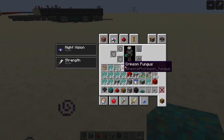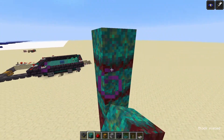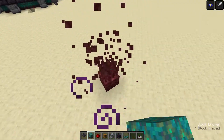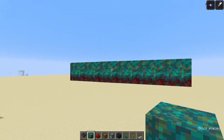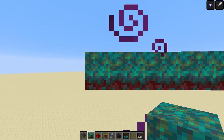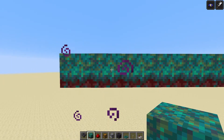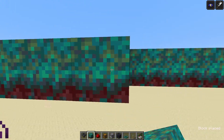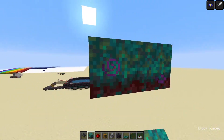What you need to do — and I'm going to build this a bit high up so it'll be easier for me to get under — you're going to build a 9x9 platform with any nylium that you want, either the Crimson or the Warped Nylium. That's 1, 2, 3, 4, 5, 6, 7, 8, 9.